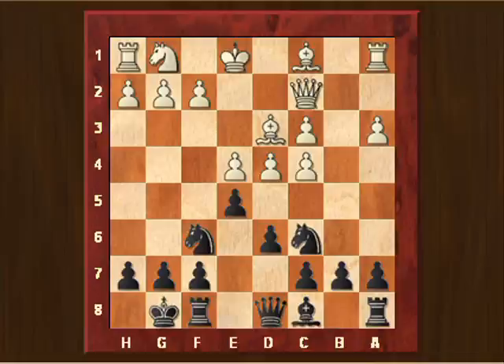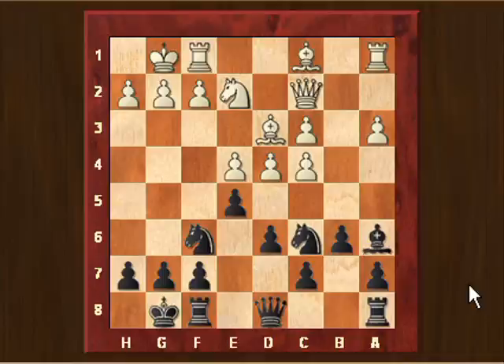The main idea in this kind of Nimzo-Indian position is to play later b6, bishop to a6 attacking the c4 pawn, and then going with the knight to a5 also attacking the c4 pawn. From a positional point of view, the weakness for white is the doubled pawn, and the disadvantage for black is that he has given away his bishop pair — that's the compensation. Knight to e2.